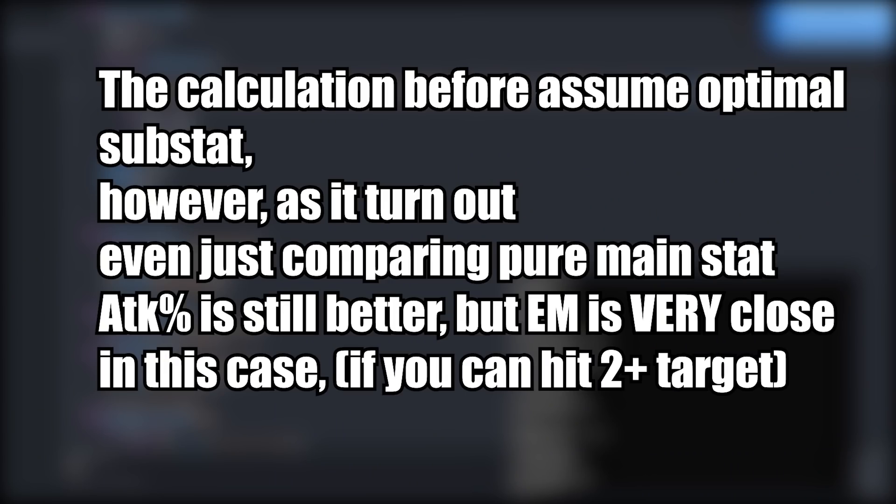These calculations are optimal values assuming perfect attack, crit rate, and crit damage allocation. But even when I remove the substat calculation and only use main stats, attack percent is pretty much strictly better. Elemental mastery is really close or maybe sometimes better if you have two or more enemies to hit, but it's really close and overall just not really worth building elemental mastery.